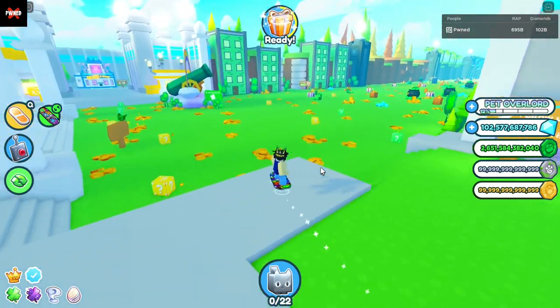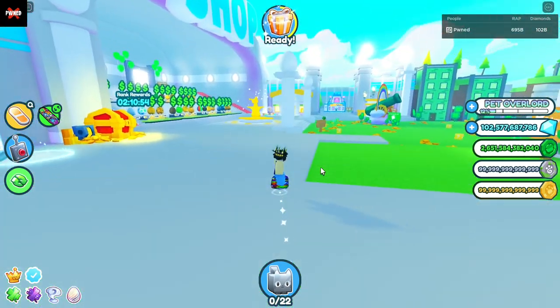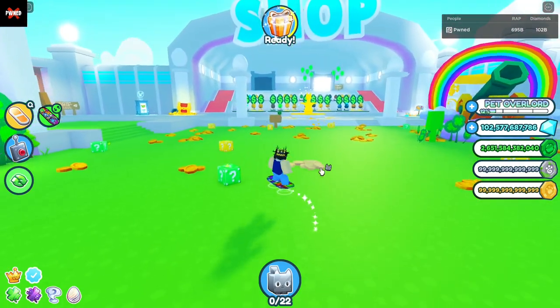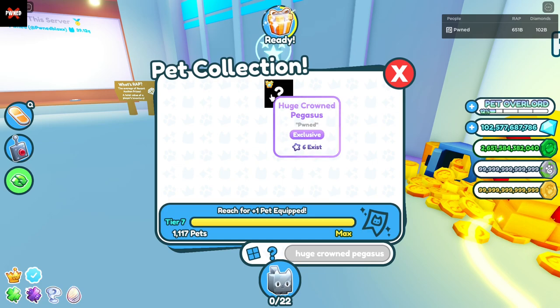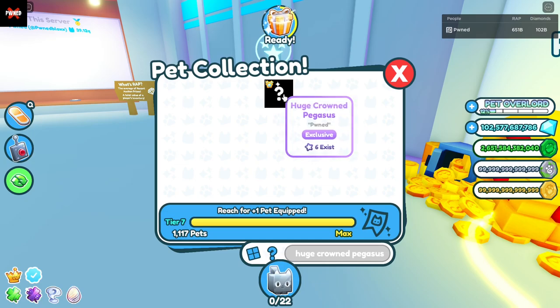Alright, number 1. This huge pet is insanely rare — it has under 10 existing in the world. I have never seen this pet anywhere in-game; I've only seen it on YouTubers' videos. What is that pet, you may ask? Well, it is the huge crowned Pegasus, with only 6 existing. It is, by far, the rarest huge pet in the game. You could get this pet if you were in the top 10 Robux spenders in PetsMX. It was given out to people in December along with the Shiny update — you could get it the same way as the crowned corgi and cat. It's just super rare, because there's supposed to be 10 and I don't know why there's only 6.